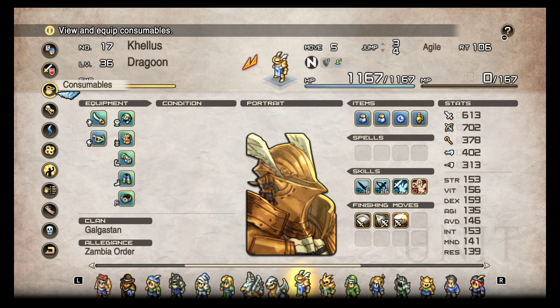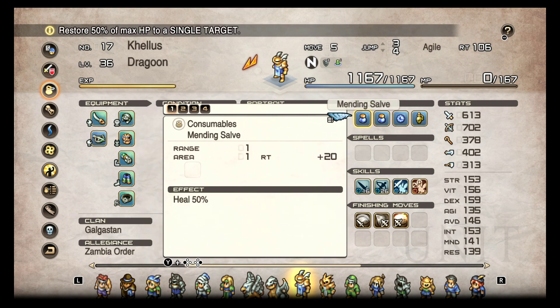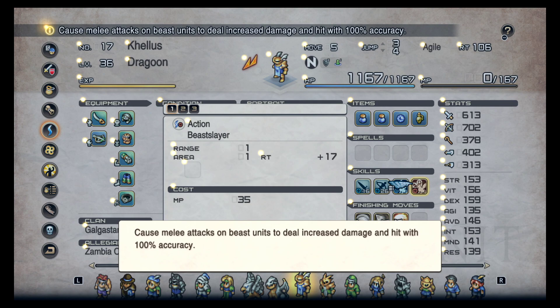But one great thing it has that you might not know — and I don't know if this is a bug or a feature — the Great Old Beast Slayer and Dragon Slayer skills. Let's read the tooltip: 'Causes melee attacks on beast units to deal increased damage and hit with 100% accuracy.'